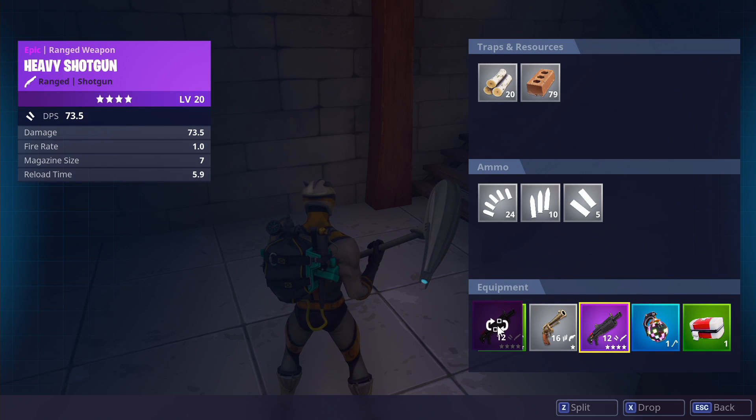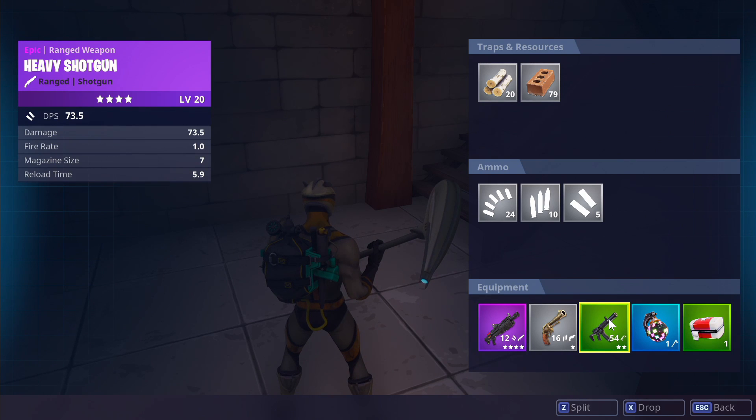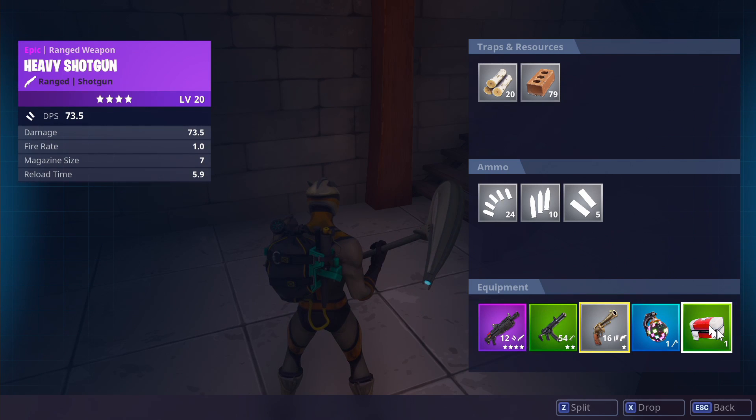I'm going to take this weapon and drag it to the front. This moves it to the first spot and it switches locations with the weapon that was in the first spot. So since I moved it from the third spot, it ends up in the third spot. Then I'm going to click this weapon and move it to the second spot and you'll see they switch places again.